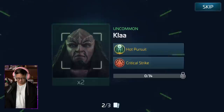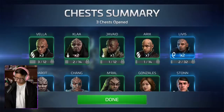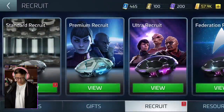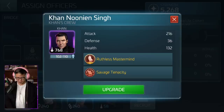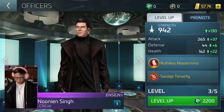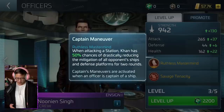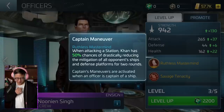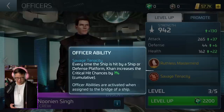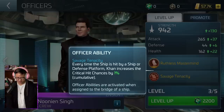That's not Spock. I got a Klingon. Let's open them all - Livis, Chang, Gonzalez, Stun. There's no Spock. Alright, Khan, this is your job now. Ironic that Khan is manning the jellyfish. Let's level him up. He's got Ruthless Mastermind: when attacking a station, Khan has a 50% chance of drastically reducing the mitigation of all opponents' ships and defense platforms for two rounds - so he's very offensive. Savage Tenacity: every time the ship is hit by a ship or defensive platform, Khan increases critical hit chance by 1%, so he gets even more angry. More offensive. We're sticking him in there.